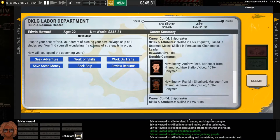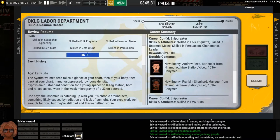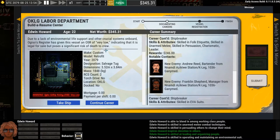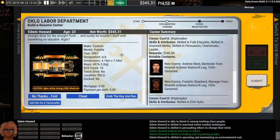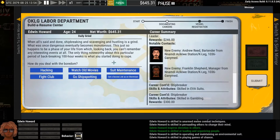At any point you can review your resume to see all the choices and skills you've got. When you're ready to muster out and start your adventure, Seek Ship is how you do it. It'll show you the ship that's become available at this point in your career with some statistical information. If it shows a warning, that's a difficult ship to start with. I'm going to say Continue Career because I don't want a difficult ship for this walkthrough. I'll do one more adventure — a poker game with a hot rod ship on the line. I'll call them on a technicality, which gives me the poker skill and a little cash.